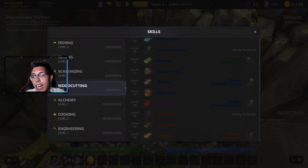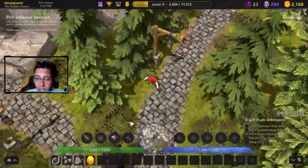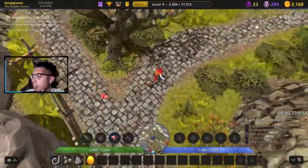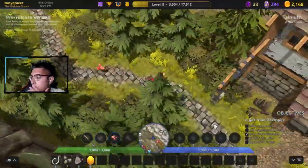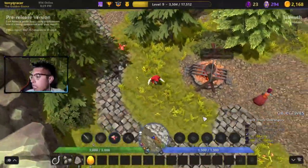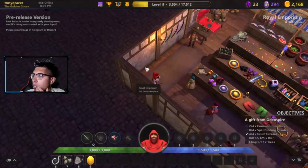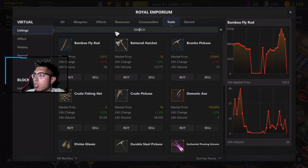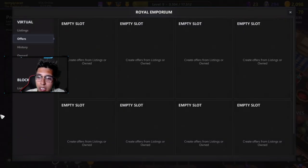It's recommended to buy common tools at the emporium when you start playing. Try to put a buy offer at 100 or less and remember to claim the item listing so it goes to your stash. We're heading to the emporium now. Hold the left mouse button to move. Click on the merchant here and you can buy whatever you want. We go to tools — a hatchet is going for 76 — I'll buy one since I don't have any.